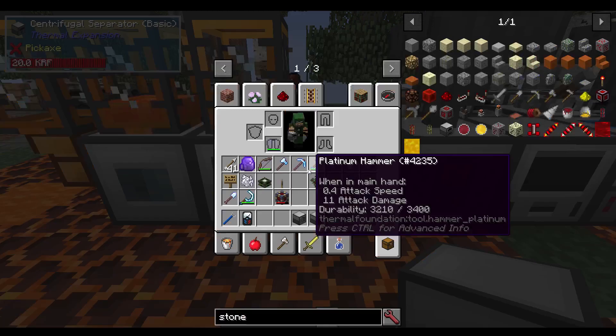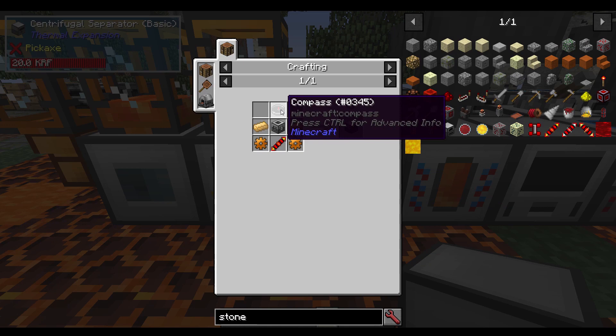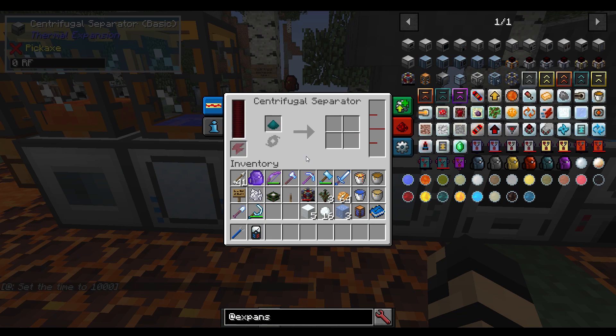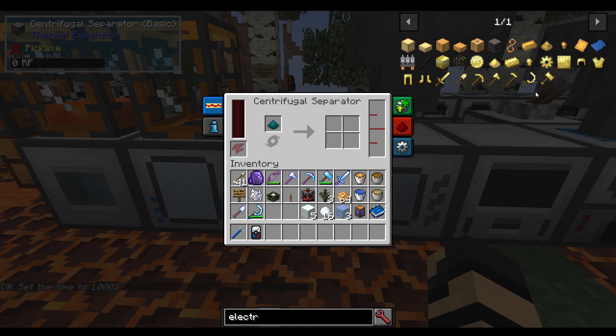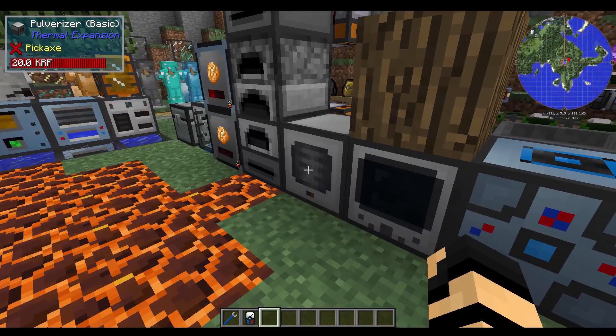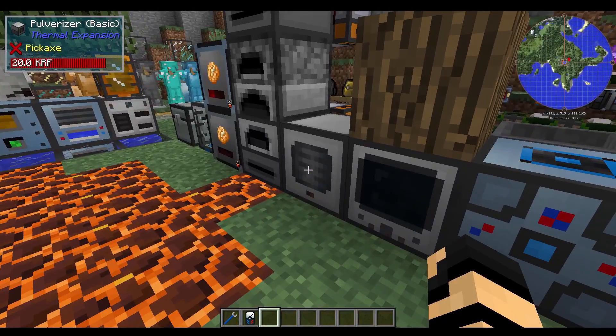Moving on, we have the Centrifugal Separator. The Centrifugal Separator recipe is a compass, machine frame, some constantan, and some copper gears and redstone reception coil. Now let's say I made an alloy — in this case, let's say electrum. Typically an electrum alloy is made in a Thermal Foundation setup with some pulverized silver and some pulverized gold, typically from a pulverizer of course.